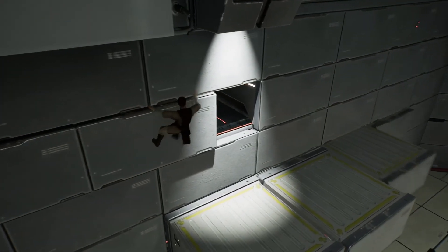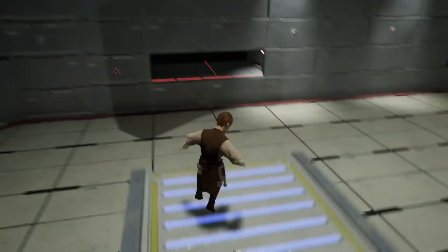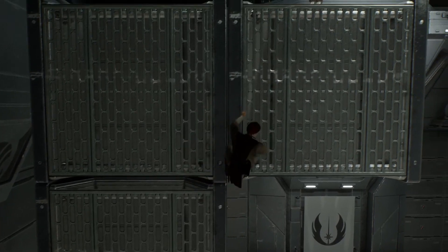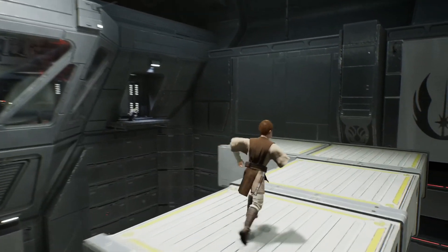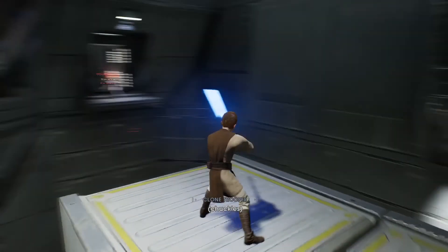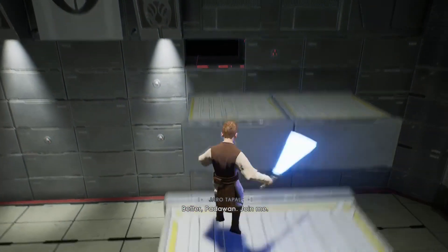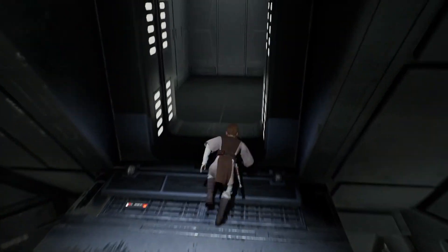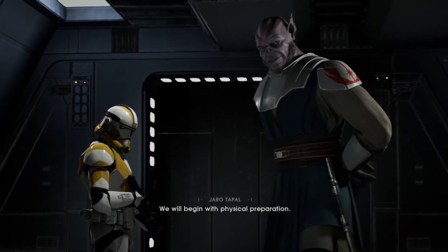Right, here we go. Okay, here's the drop-down platform. 'You're almost there.' Is that a little jump pad of some sorts? Nice. Imagine if that hadn't come on in time for me to grab onto. Okay there we go. Alright, so we're good — imagine if I just fell down now, that would be hilarious. Let's get going. What is the story behind Cal's Order 66?